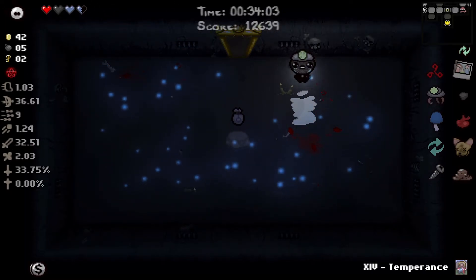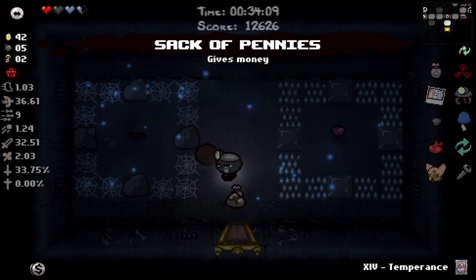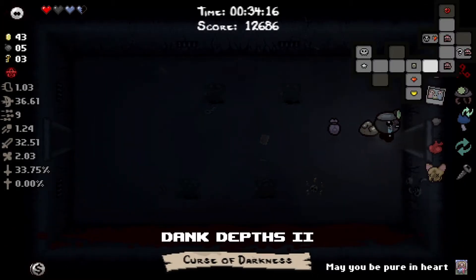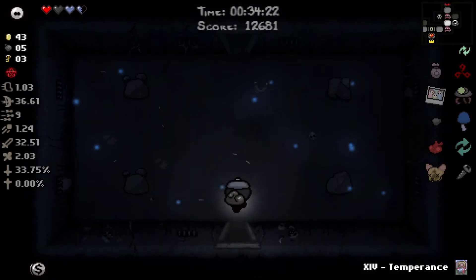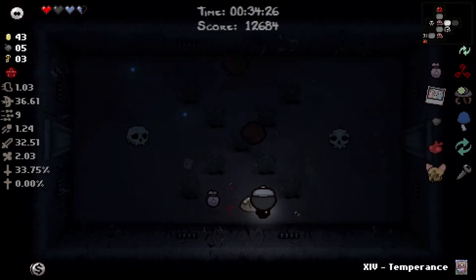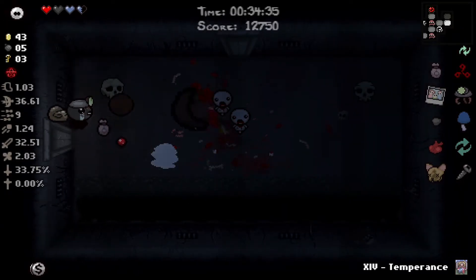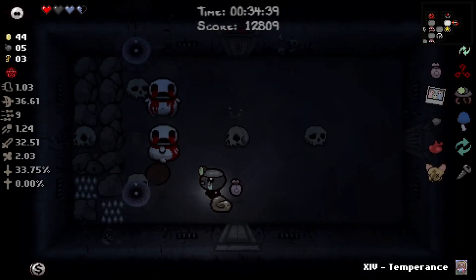Now we're going to Stars card out - normally you can't leave the Mom fight but we have Stars card, so we're headed back to the floor. That is Sack of Pennies I think - worth it right now because we have Silver Dollar, so we're going to get another store. Do not want Cursed Eye. We have an arcade! Boss trap room with four golden chests - we're absolutely going to do that.